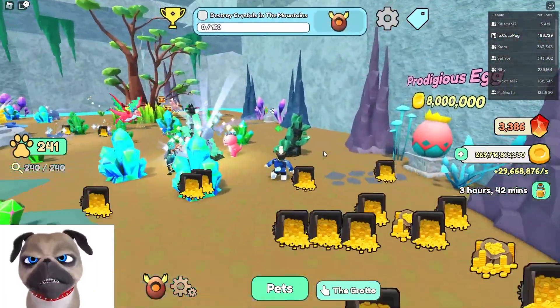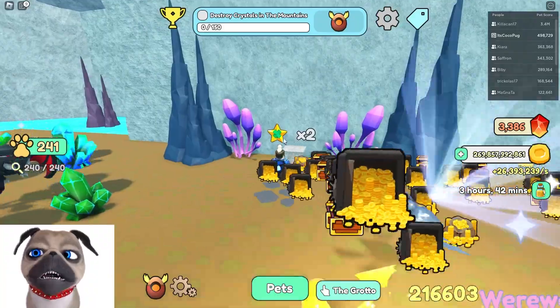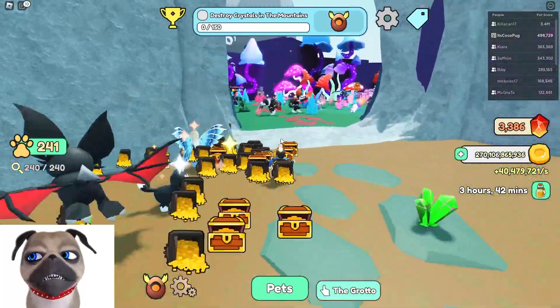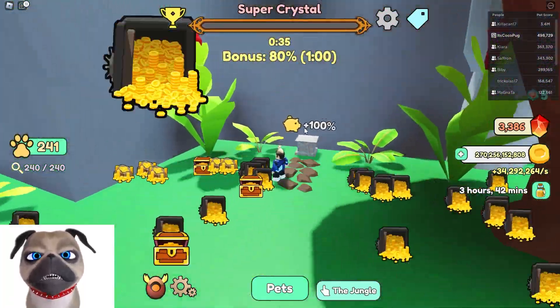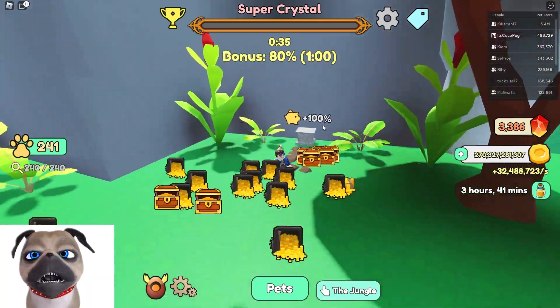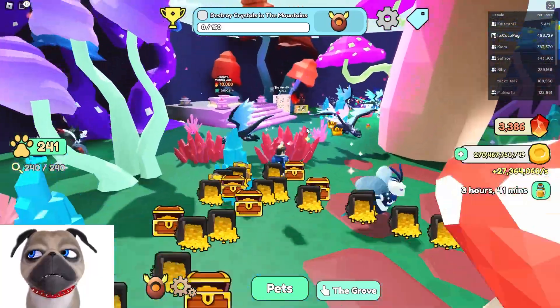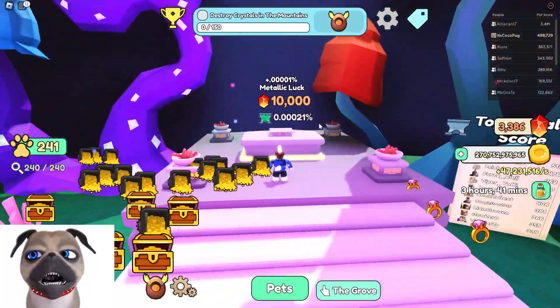Look at this — we finished our shiny luck wall, it's at x2 right now, so we're getting lots of shinies and that is crazy. And in here, we completed the drop rate wall at 200%. We finally did it! So we completed both of the important walls, and here we are up to 0.000021 on our metallic luck.